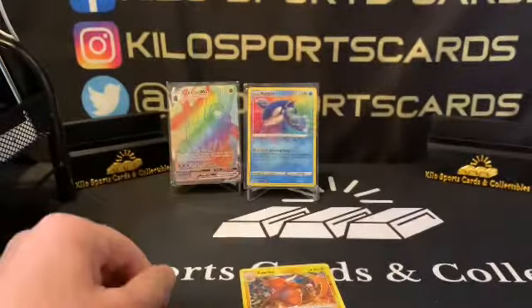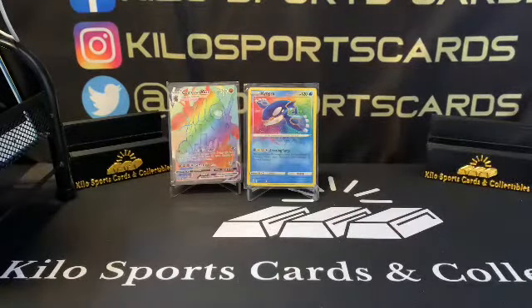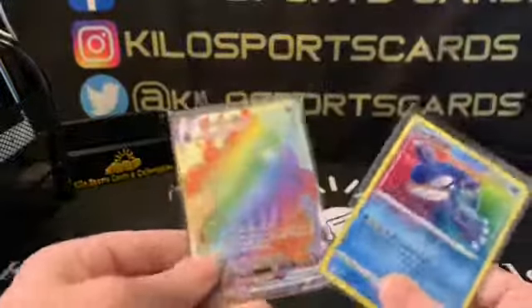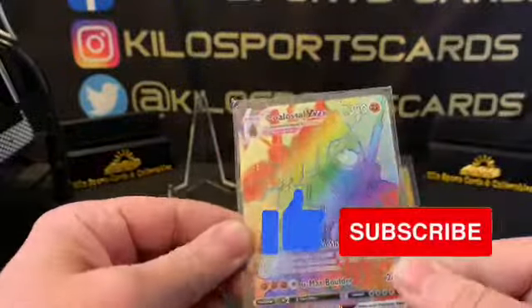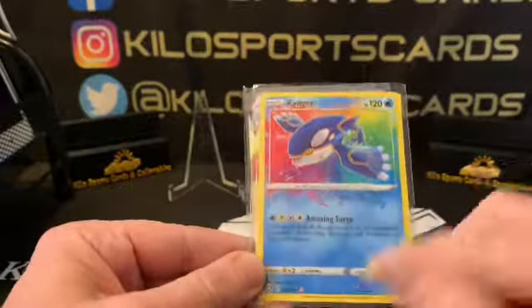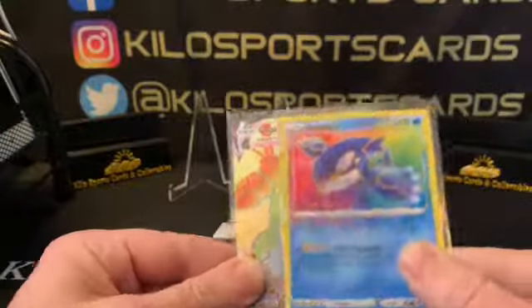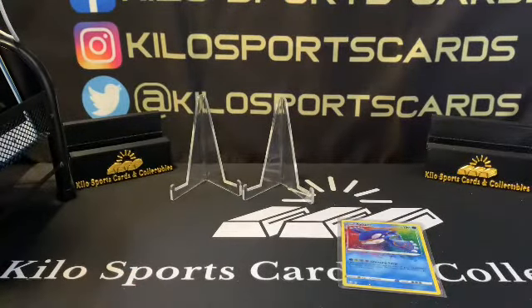That is it — let's go ahead and do a recap. Our recap is kind of short this time. All we got were these two, which I guess I shouldn't say 'all we got' because they might be pretty decent. We have a Colossal VMAX rainbow and then we have this Kyogre — I can't remember the name of this rarity, but I know it's a pretty decent one. So there you have it. Thanks for watching everybody, I will see you on the next one. Hope you have a good night, bye!